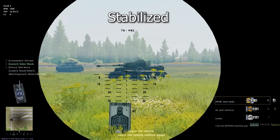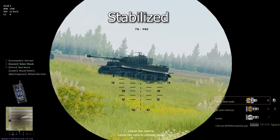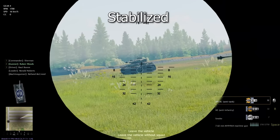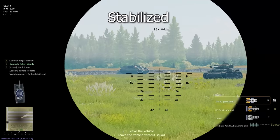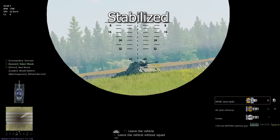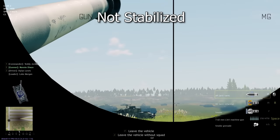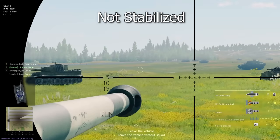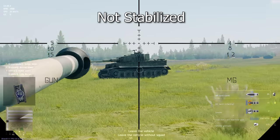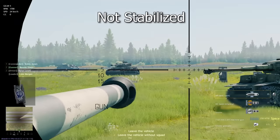Some tanks in Enlisted, such as the American M4A2 Sherman, have access to powerful stabilizers, meaning your gun will still be incredibly accurate even when moving over smaller hills and bumps. Use this to your advantage — flank enemy tanks that might have higher frontal armor than you, and always stay on the move to make yourself a harder target to both handheld AT and enemy tanks. When engaging an enemy tank that has a stabilizer, always try to reverse and don't let them get into your side armor, or they will easily take out your vehicle.